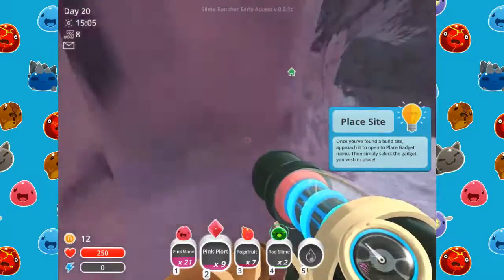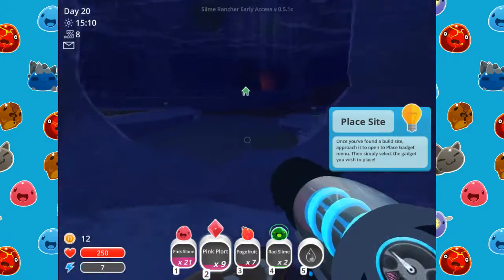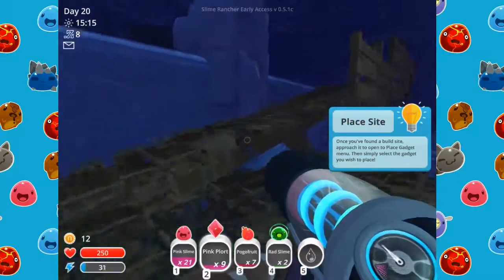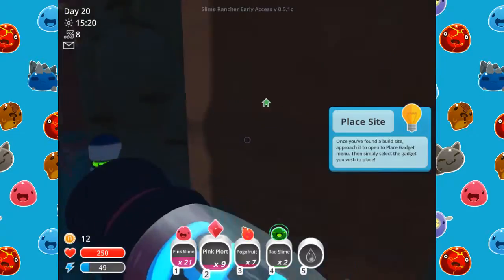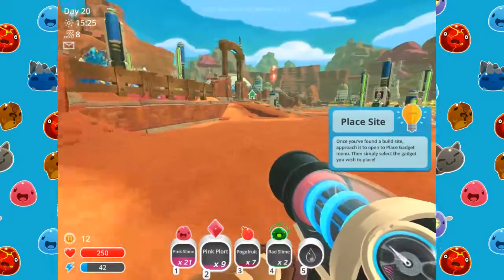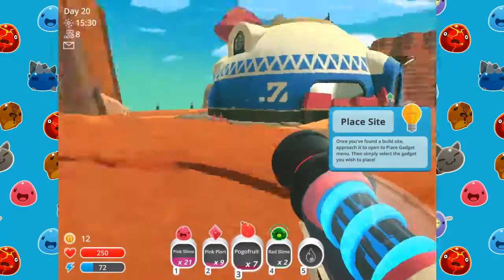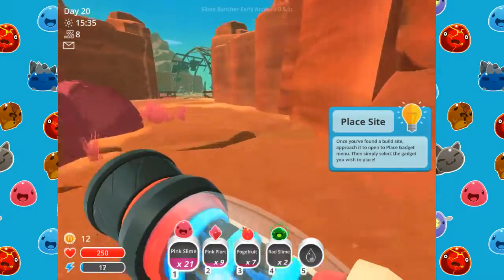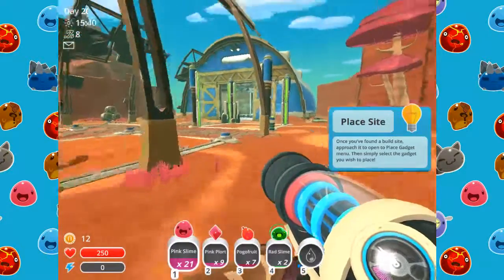If you guys liked that crate opening I did, please tell me because I can totally do a bunch more of those. I had a lot of fun getting those sky blue roulette wheels — that was amazing. If you guys want me to try to get nitro crates, I'll ask the guy that gave me the turbo crates. I think he told me he had like 20 nitros — I could check that out and see if he has any for trade because I will totally take some of those.